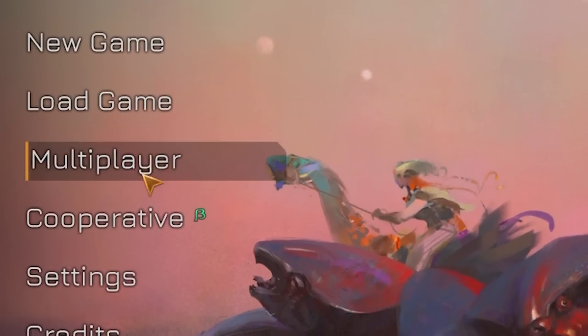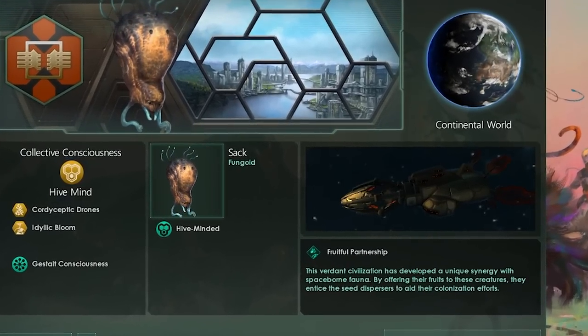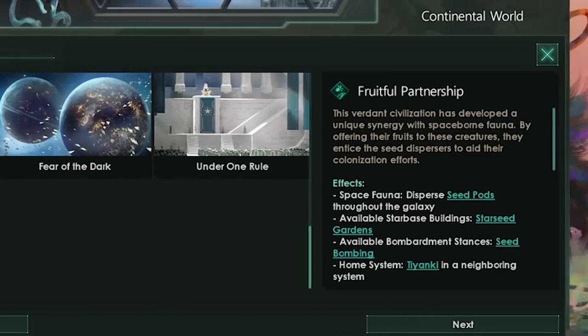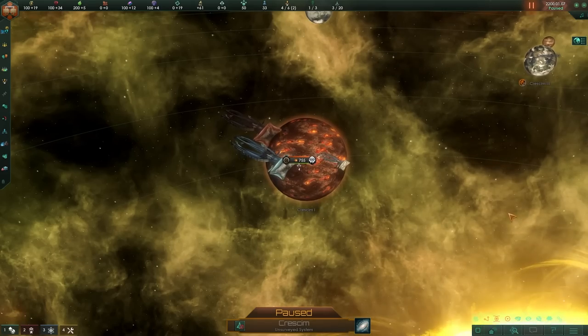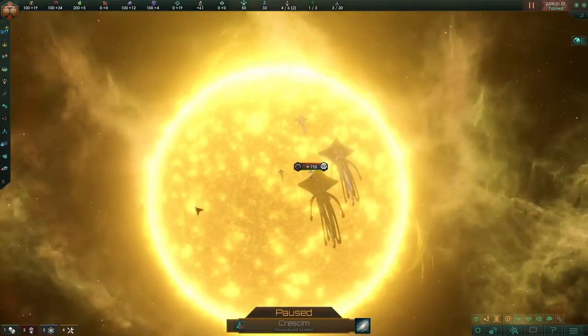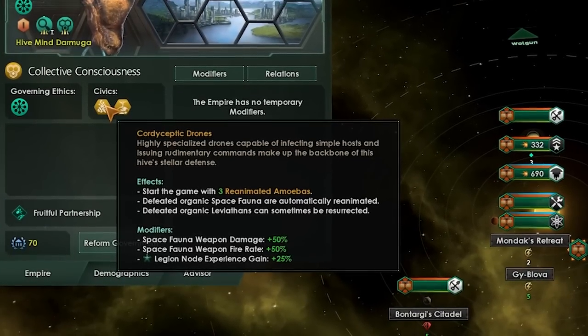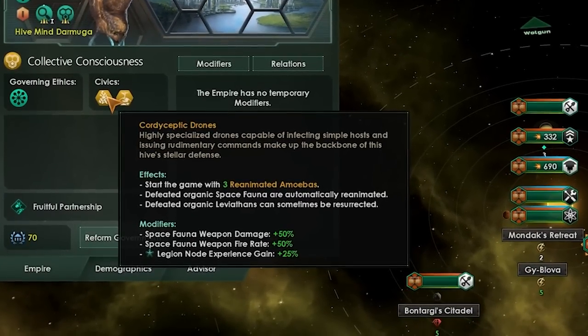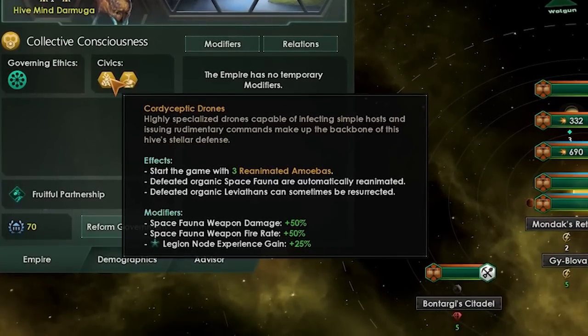Solaris had an update and the entire menu is weird, but that also means we need to mess around with some of the new stuff — like the new Fruitful Partnership origin — because it adds this new Starseed Garden, which really only has one purpose: to attract the Tajanki. This, in combination with Cordyceptic Drones, means we can get an overwhelming empire within about 20 to 30 years. Let's go!